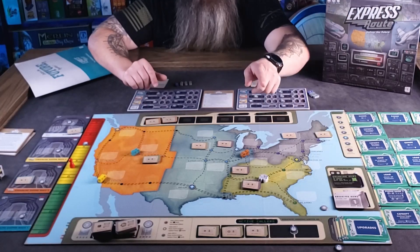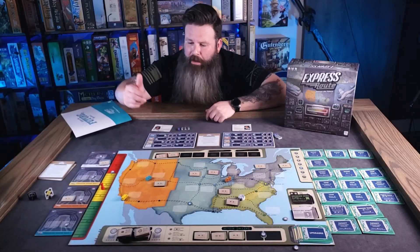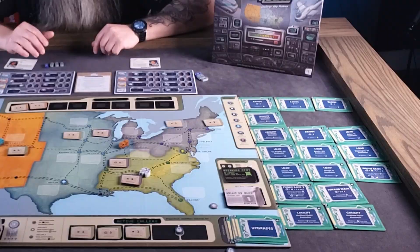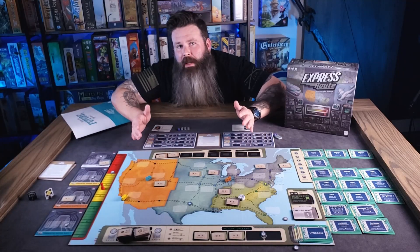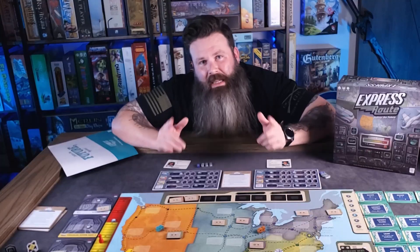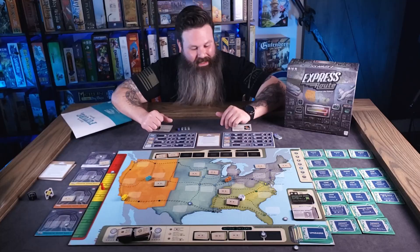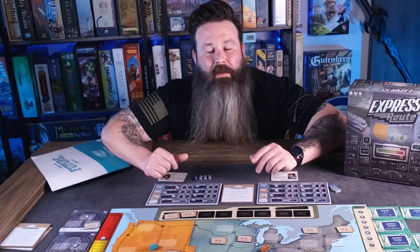So in short: take orders from active callers, place them on the map, adjust the demand track accordingly, reveal the top event deck card, then move your trucks around picking up packages and dropping them off at the right places. Get eight packages delivered and win as a group. And it's not really that easy — it's really hard. But that's a good thing, because you don't want it to be too easy.